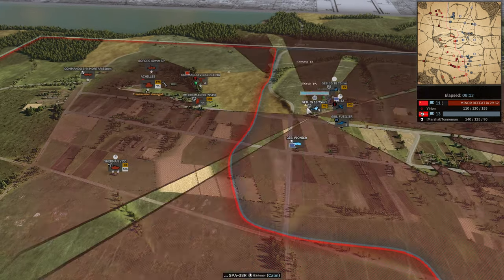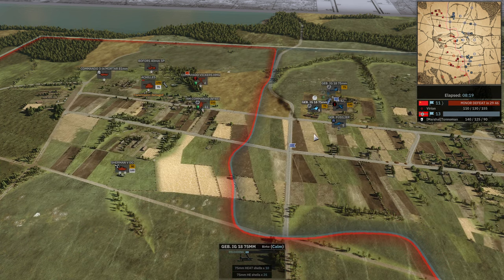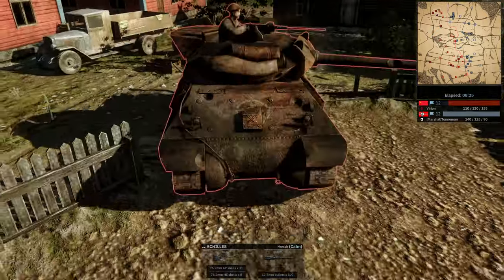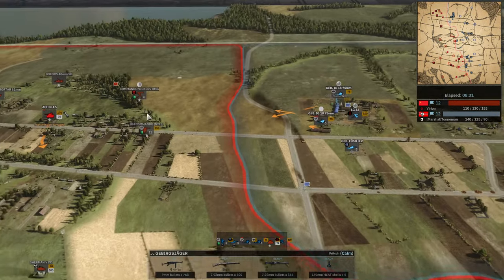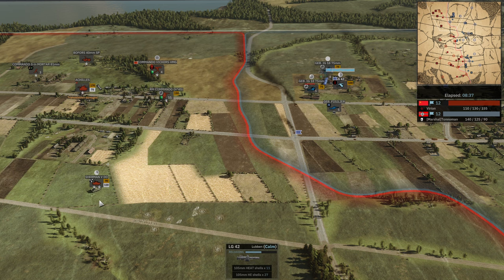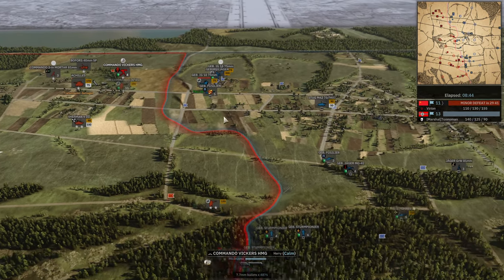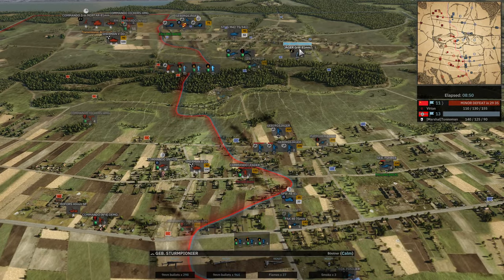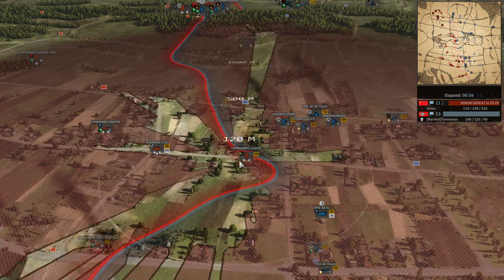The DD comes against the Pioneers and kills it. IG-18 is still shooting at the Achilles, which is getting pretty damaged. These guys are all shooting at the machine gun now. The Sherman DD is being targeted by the LG-42 — misses, then dies. Over here, two IG-18s are being shot at and suppressed by the Commando Vickers. There's a nice mortar shot in the forest, but now he's got zero ammunition. The Sherman DD is trying to hunt the SPW-41.